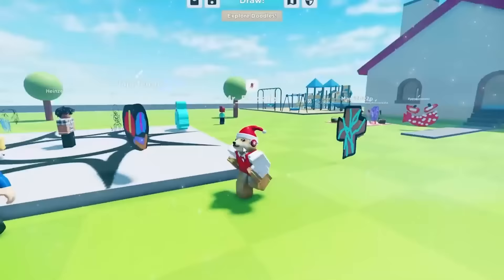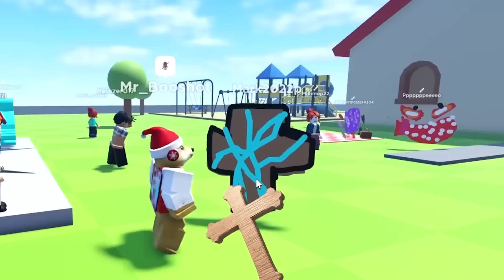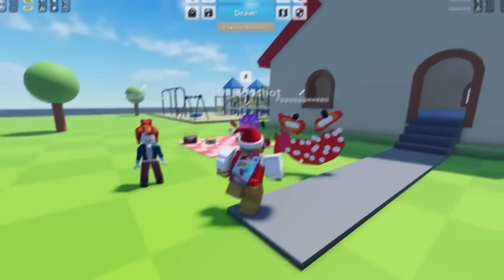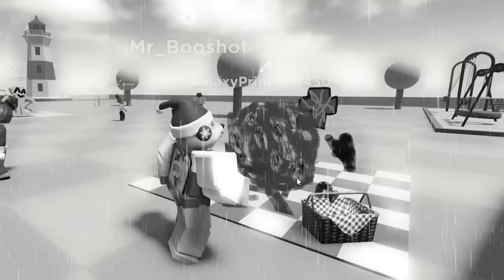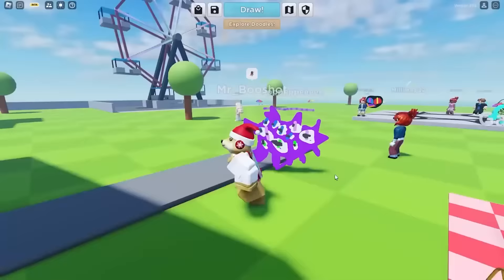I'm in the game and look at all these drawings! This guy is literally a crucifix, a really bad one. This guy drew A60 — what the heck, that looks so cool! And then this guy drew eyes — is that supposed to be eyes? That is so ugly. Now that's a better eyes, look at that one.